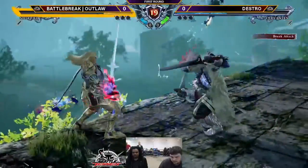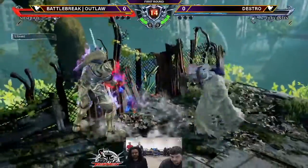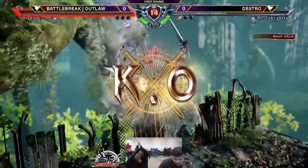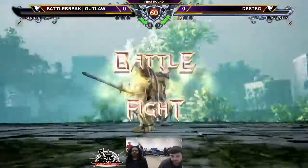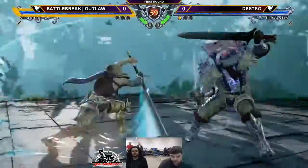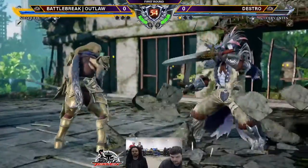Destro definitely abusing these plus frames against Siegfried. There's so much respect from Outlaw right now — respecting everything. It costs him the first round and his guard bar, totally just flashing red. And, you know, Siegfried, although he does have an i12, he's still slow. He just doesn't have that many fast moves.